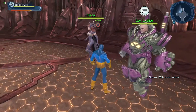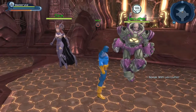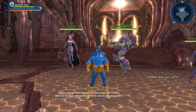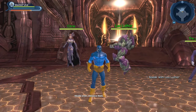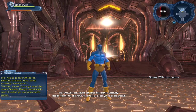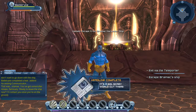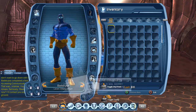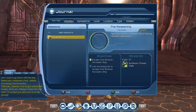Let's talk to Lex. He says: 'You are stronger than I thought, but you've got a lot to learn. Work for me and I will teach you how to control your new powers — maybe even enhance them.' Then Joker adds: 'That was intense. You've got some killer moves, seriously.' We skip the ending cinematic. We complete the mission and find ourselves at level 4 — we even got a cape! Let's equip it.